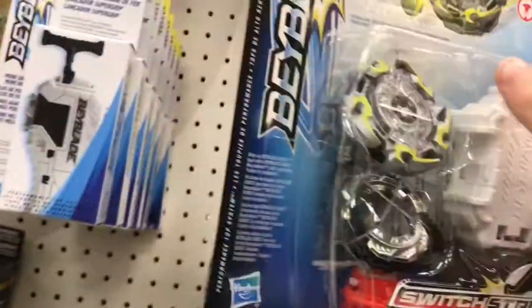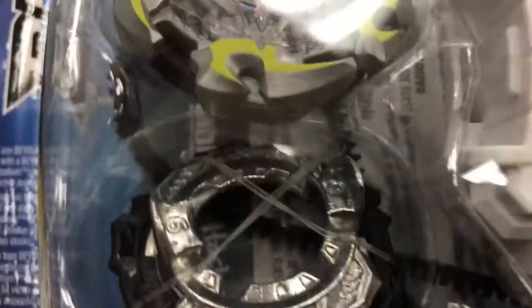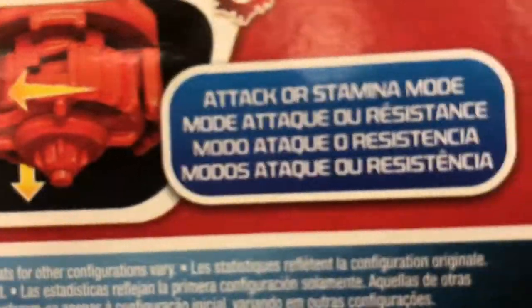And then Cogonite. The way I know which mode you're in is if this blue dot is blue then it's in stamina mode, and then if it's red it's ready to attack. Weight shift - attack or stamina mode. That's attack, that's stamina.